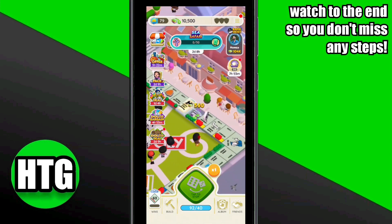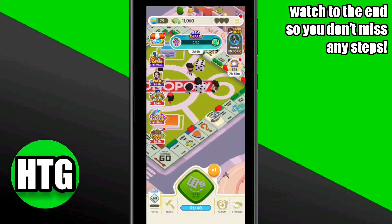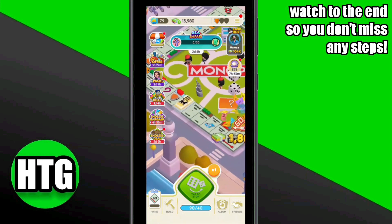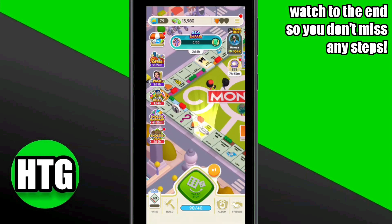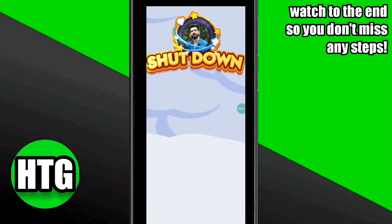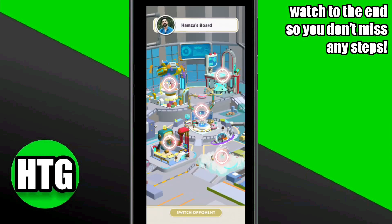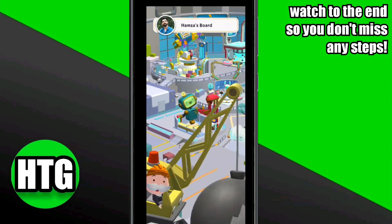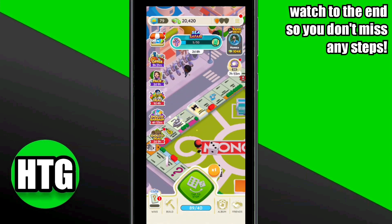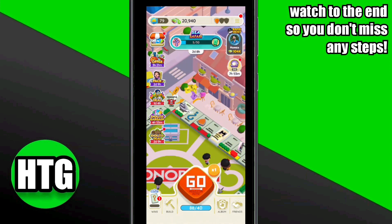Leveling up quickly often involves strategic gameplay and efficient use of resources. Focus on completing tasks, collecting rent from properties, and participating in events. Utilize power-ups wisely and consider upgrading properties to increase their rent value. A balanced approach between tasks and property management can help you progress faster.